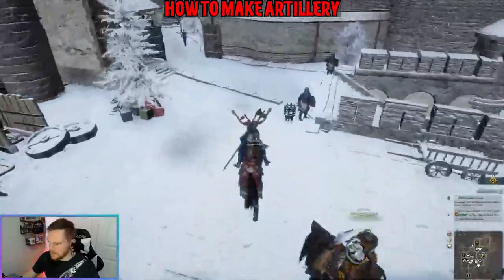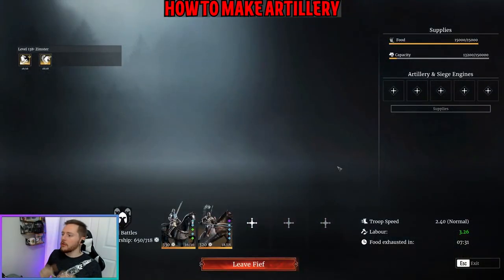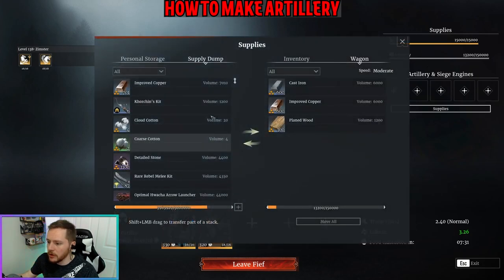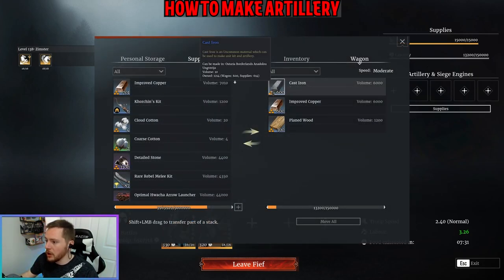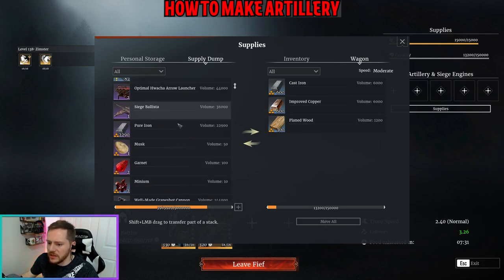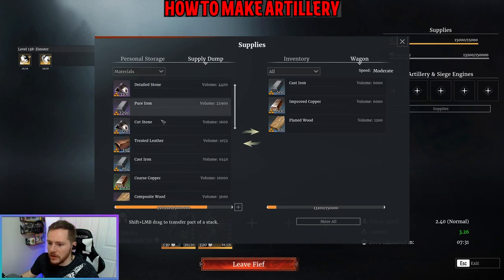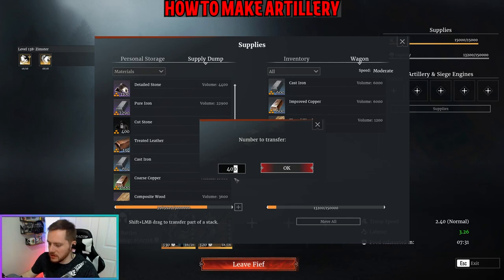Now that we have everything, let's put it in our wagon and head out. As we're leaving the city, let's confirm: we need 600 cast iron, 600 improved copper, 300 plain wood, and also 300 cut stone. Let's make sure we have all of that loaded up.